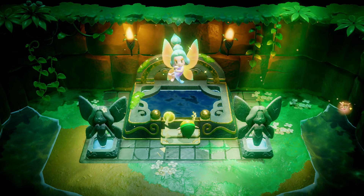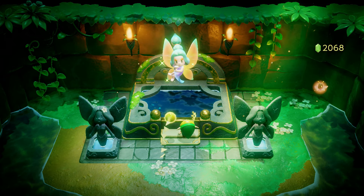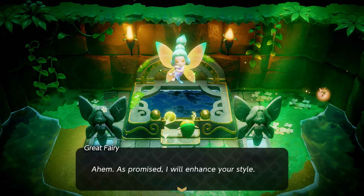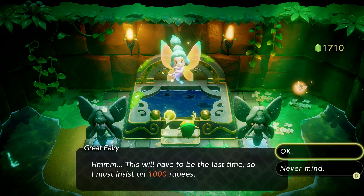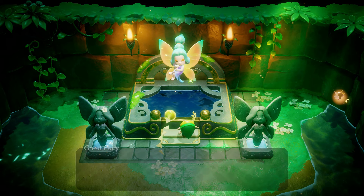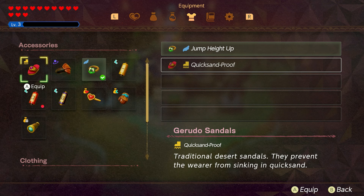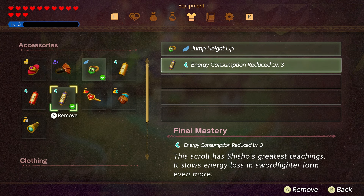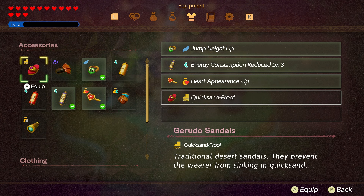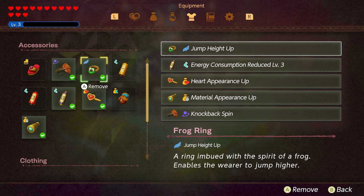The second upgrade costs 300 rupees, the third costs 500 rupees, and the fourth costs 1,000 rupees — they get more expensive each time. She'll say 'this will have to be the last time' at the fourth upgrade. After all four upgrades you'll have five total accessory slots, which is absolutely insane.